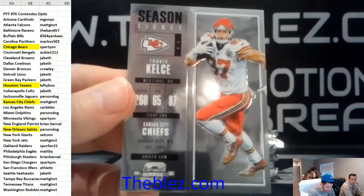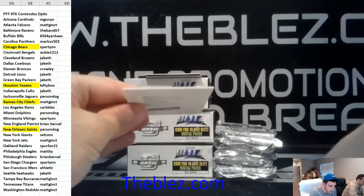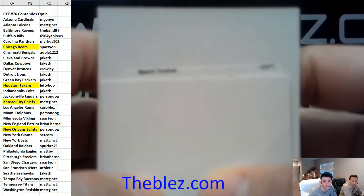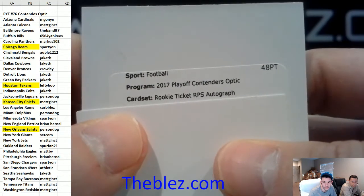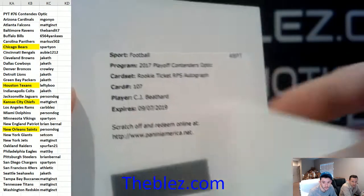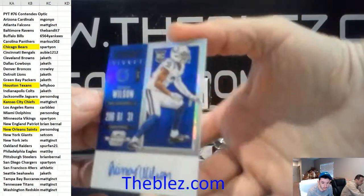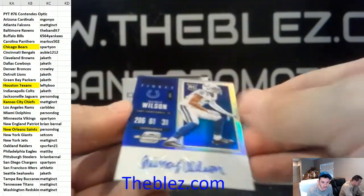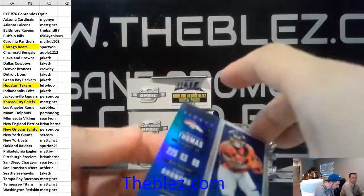Travis Kelce for the Chiefs. And we have another redemption. We have a base autograph of CJ Bethard for the 49ers. Let's get some color — blue autograph for the Colts of Quincy Wilson for JTH, 22 of 25. He breaks better, but I get better hits though.